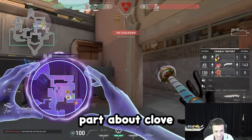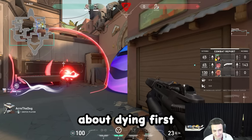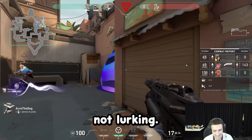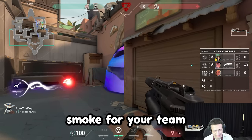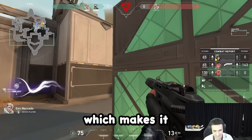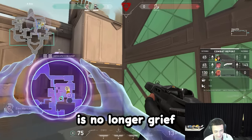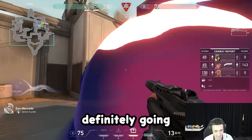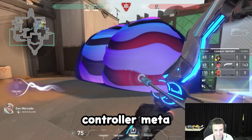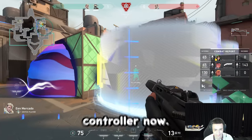The best part about Clove's smokes is that you don't have to worry about dying first. As long as you're not lurking, you can actually smoke for your team while you are dead and out of the round. This means that taking early fights on controller is no longer grief for your team, which is definitely going to change the way the controller meta is played — especially in ranked, where people will now want to fill controller.